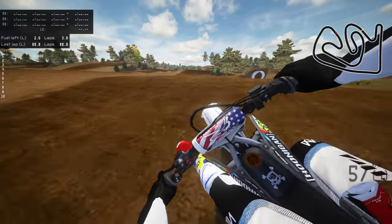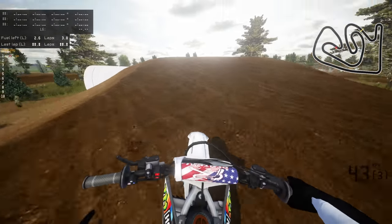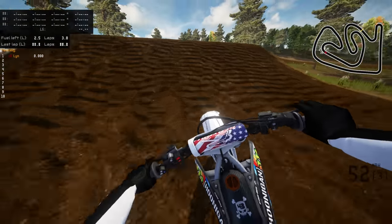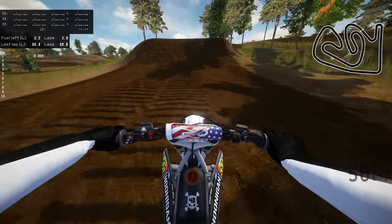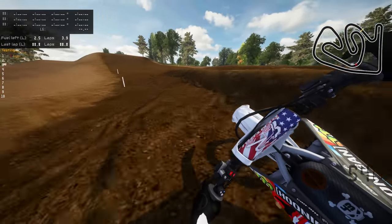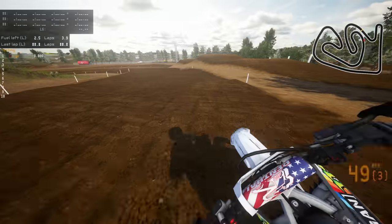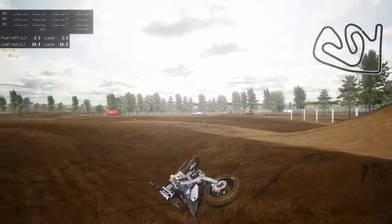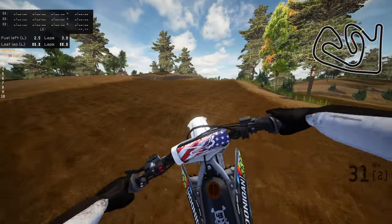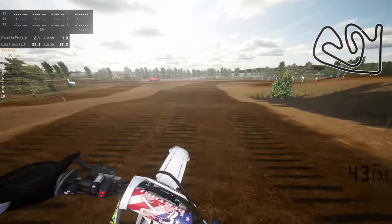Let's give the main track a go - we actually have a map this time so hopefully I won't be completely lost. This looks like a little roller, you could double that to the inside. Nice big rut - Jesus, that one was huge - into a fairly small step up. I think the rut being a little bit smaller would make more sense there, but playing Dylan's tracks in the past, that does seem to be his style: really really big ruts in the turns. It's an acquired taste - sometimes I love it, depends what mood I'm in.